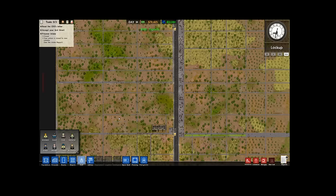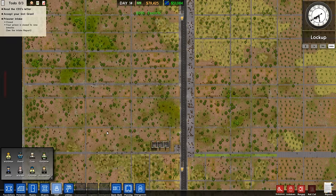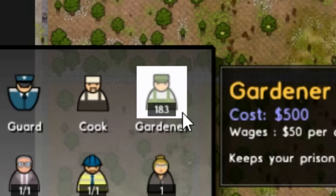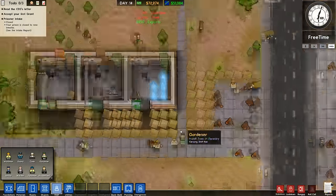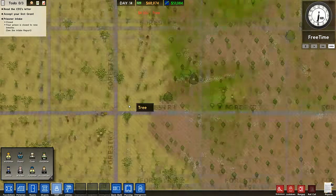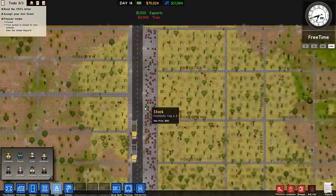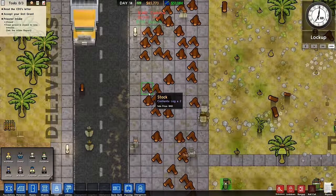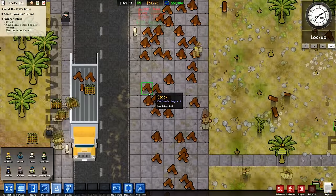Our prison — quote-unquote prison — has 253 workmen and 183 gardeners. This is actually a perfect balance, in my opinion. We have so many workmen just running around, they cut down some trees, they grab some logs, they take them over here, and then we sell the logs for money. Each log is $50, but I'm starting to think we're in the wrong industry. There are so many better things out there to sell that aren't logs.